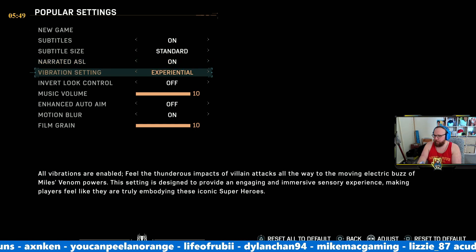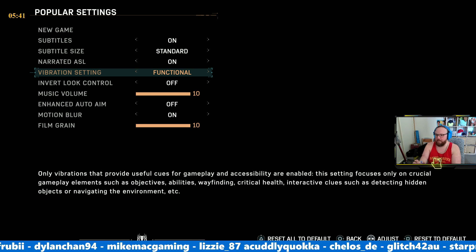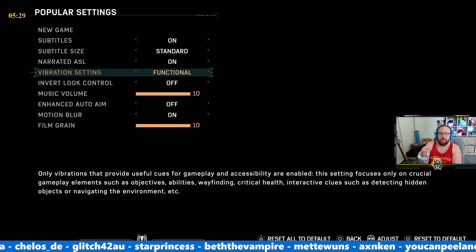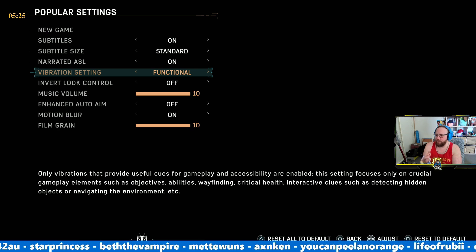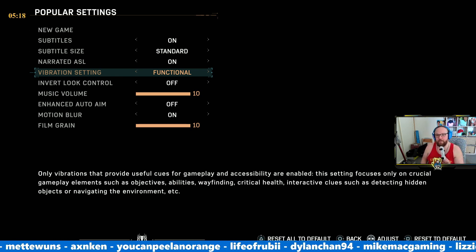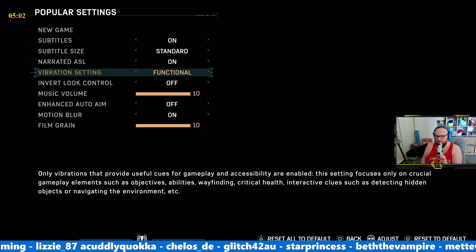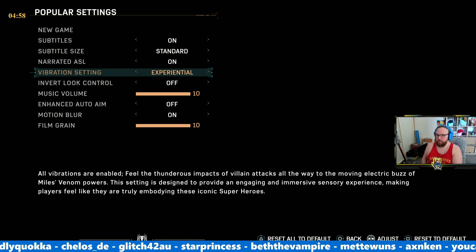Vibrations setting: all vibrations are enabled so you can feel the thunderous impacts of villain attacks. There's also a Functional option — useful cues for gameplay and accessibility — which focuses only on crucial gameplay elements such as objectives, abilities, wayfinding, critical health, and interactive clues like detecting hidden objects or navigating the environment. That's very useful from an accessibility standpoint because it could be helpful for someone who's vision or hearing impaired, giving additional feedback to let you know something is happening. I think that's really good — we'll go with the full experience, but I like that that's an option.